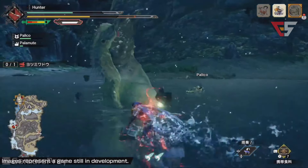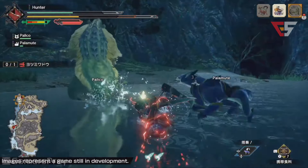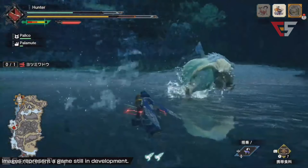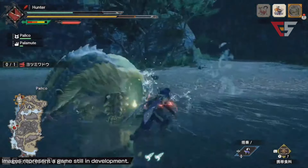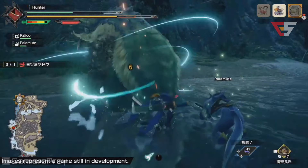One interesting thing to note: in this game, different from previous Monster Hunter entries, the player character talks a lot more than before — they shout, yell, and taunt. But there is an option in the menu that allows you to adjust this, so if you don't want to hear your hunter talk, you can change that.